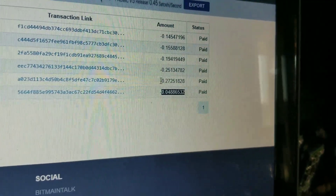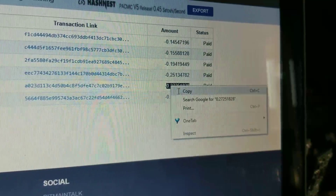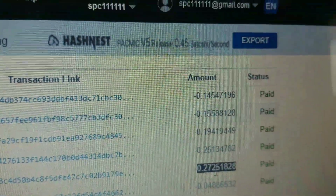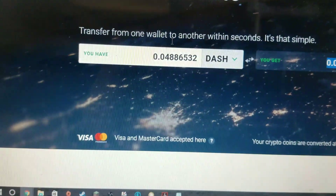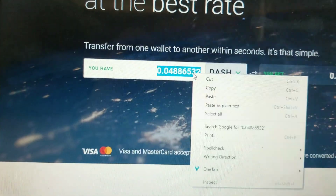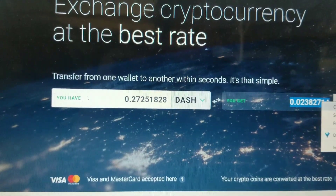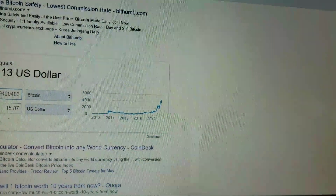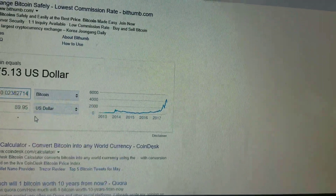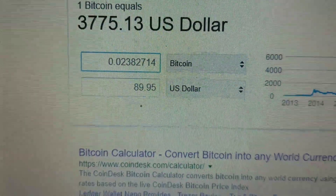Right after that, I went right over here. This is my first full day running it. As you can see by the amounts of the payouts, it goes down every single day as the new machines come online. Go over to Changely again, copy, go back over here — boom, $89.95. One day, one machine. Not too bad.